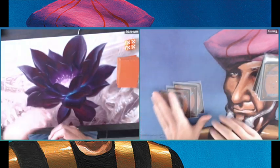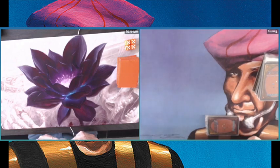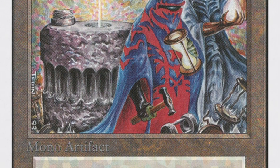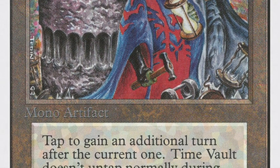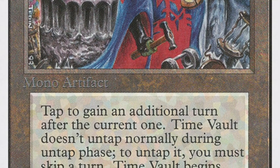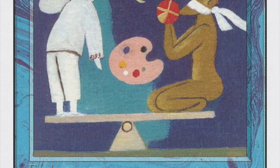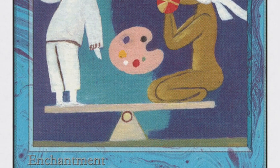You can find him there if you have any questions about his deck, because he is playing the Stasis Vault deck. This deck is very similar to Edwin's build and the Magic Engineer's deck called Temporal Stasis, but there are some differences. What these decks have in common — in my opinion — are the same key cards. The first key card is Time Vault, an artifact that says: tap to gain an additional turn after the current one.